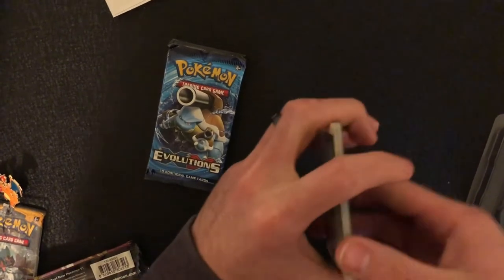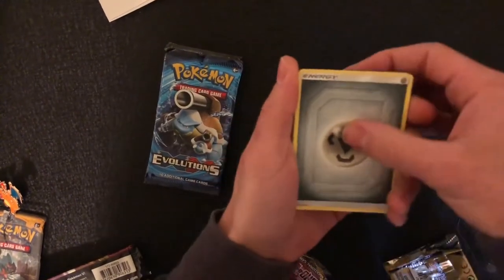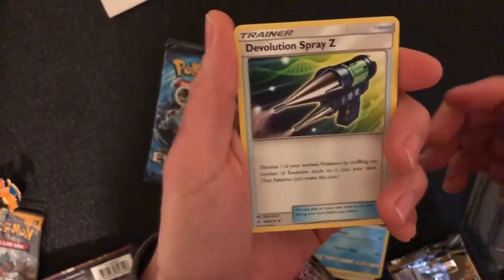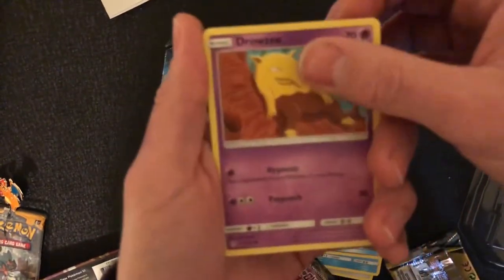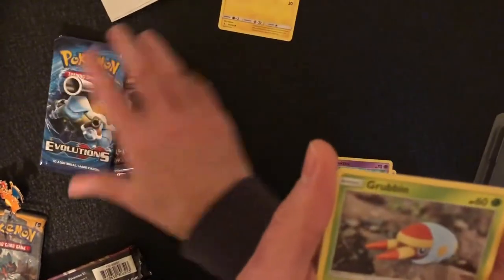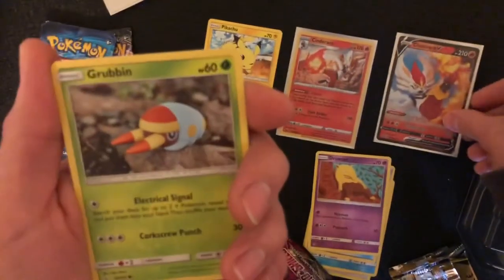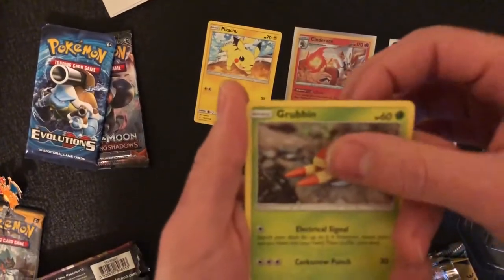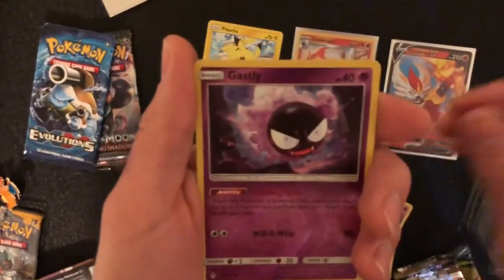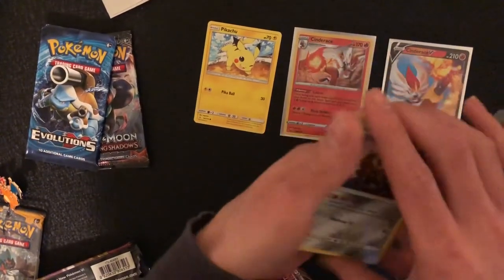So we're in the Unbroken Bonds where we can pull that tag team of Charizard and Braixen — something like that. We have a Fairy Charm, a Poliwag, a Devolution Spray Z, a Drowzee. Ooh — Pikachu! I want that Pikachu, I'm gonna keep it, it's going in my binder. A Grubbin, a Gastly, a Gligar, another Gastly but Reverse Holo, and then a Lohan Dog Trio — those guys were funny in the Sun and Moon show.